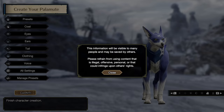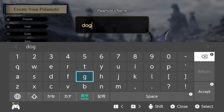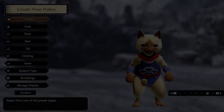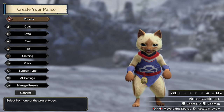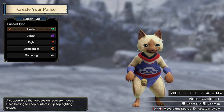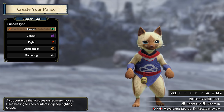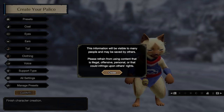Once you've done visually decorating your dog, go ahead and give it a name. We'll aptly call this one Dog. Then we have our Palico — the cats are really good. Outside of the dogs, who are really just visual at this point, there is a support type for the cat. I recommend keeping it default on Healer. It's going to create little healing bubbles as you play, which is very helpful. If you're more experienced, you might immediately change it to another type, which changes the types of abilities it has.